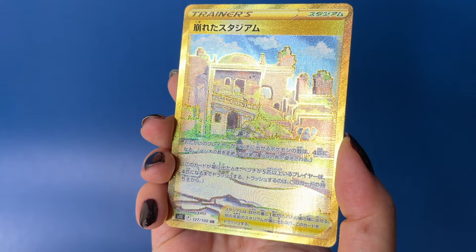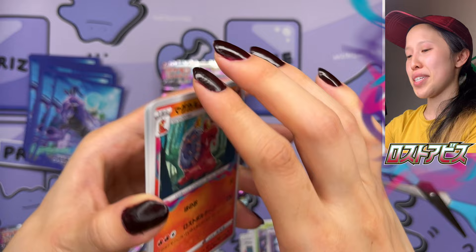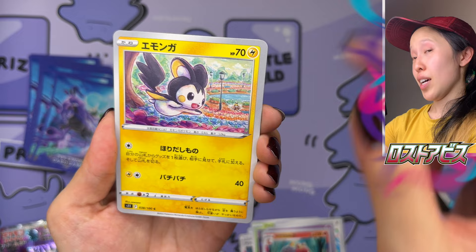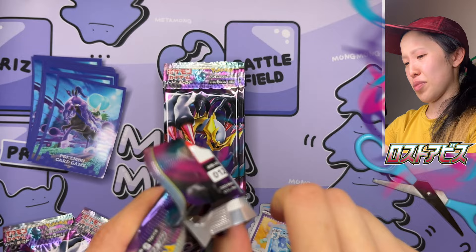So there you go — thank you Yakunao for that really cool box. The gold card would have been so much better if it was the Giratina, but who am I to complain? They blessed me with a really awesome box. We have Magcargo, really cute Amoonguss. Lots of Sowsow artwork — if you're a Sowsow fan, there's lots of artwork from this person to collect. We still have loads of packs left — I'm still looking for any Giratina, whether it's the V or the V-Star.